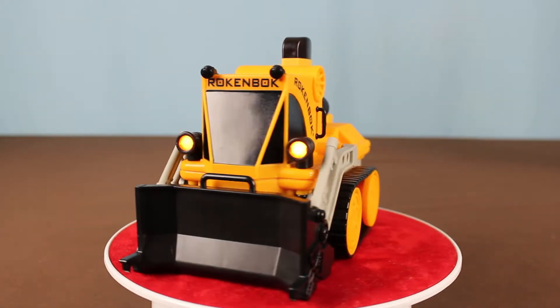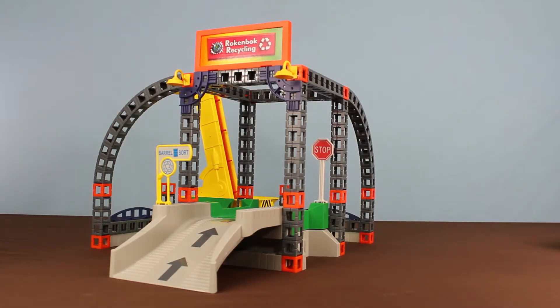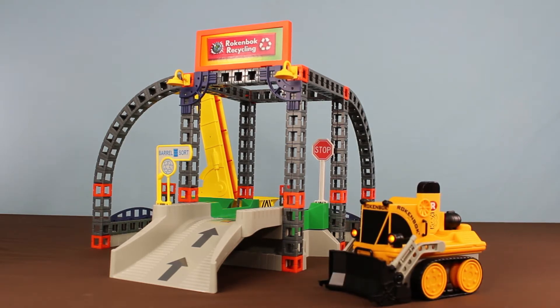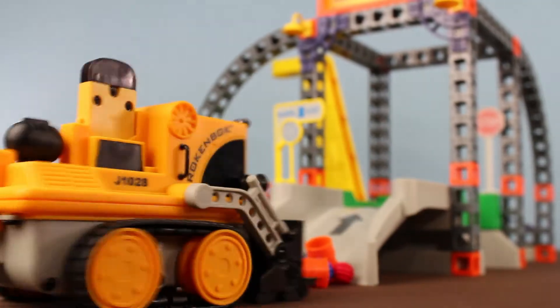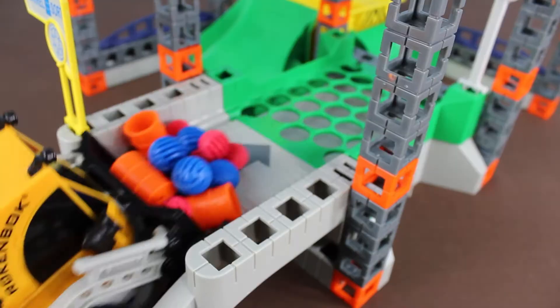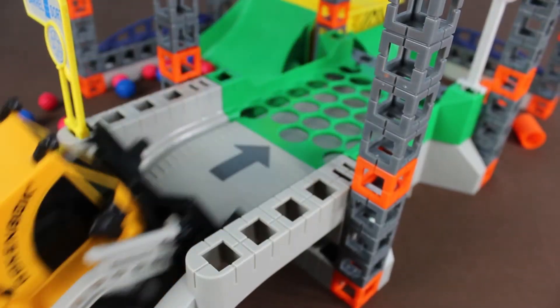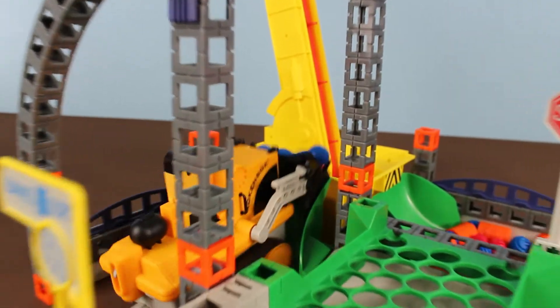Let's see the Dozer in action. With the recycling center set, you can separate rocks from barrels and then push the rocks into a conveyor. Let's go separate some barrels and rocks. Now that they are separated, push the rocks into the conveyor.